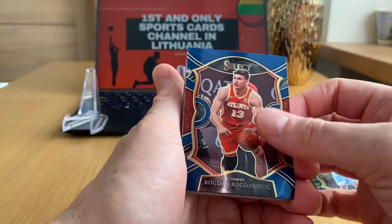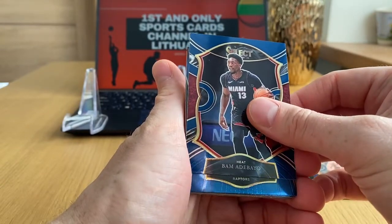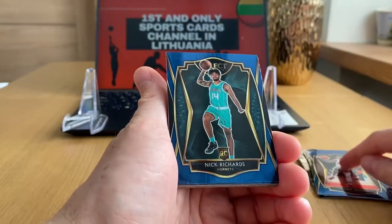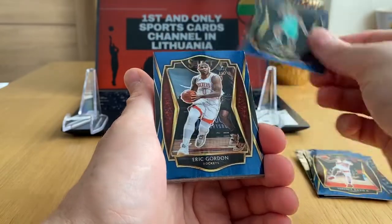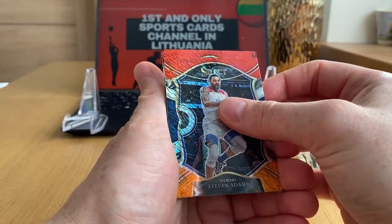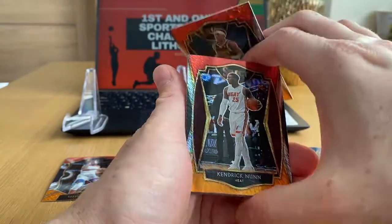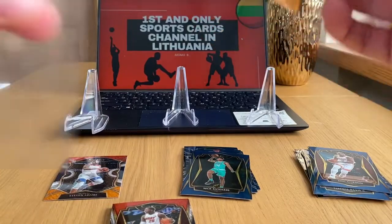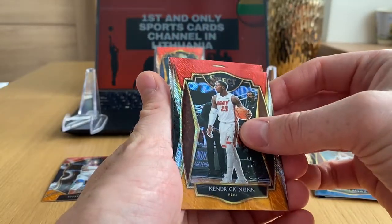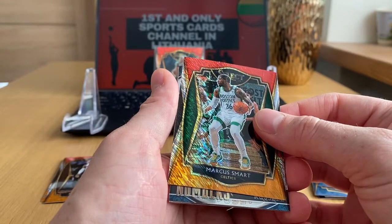Bogdanovic, Bam Adebayo, and this is our premier level. Raptors — Terence Davis. Hornets — is it LaMelo rookie? No, it's Nick Richards rookie. Eric Gordon on the premier level. And our shimmers: first is Stephen Adams, second is already premier level — Magic — RJ Hampton, so nice rookie. Heat — Kendrick Nunn, not a rookie. I'll sleeve the RJ Hampton. RJ Hampton premier level. Next also premier level from Celtics — could be a rookie but it's not, it's Marcus Smart, nice for the veteran spot.